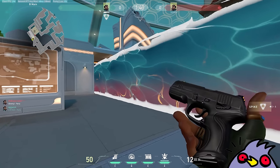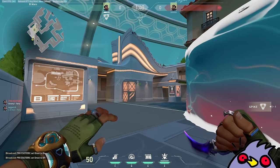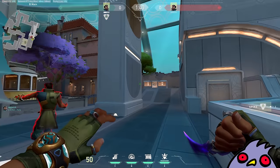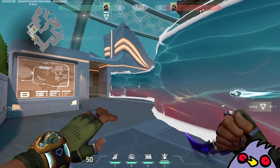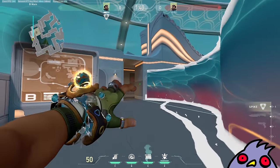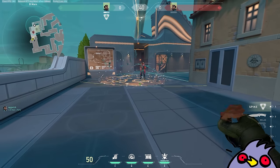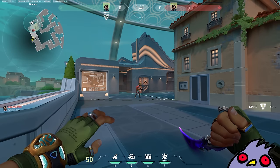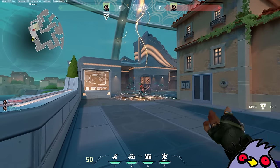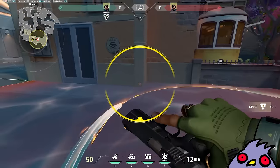His main ability is a Viper-like wall of water, and the cool thing about it is that really high skilled Harbor players will be able to curve and twist their walls around to find little pockets of space to play in. Lastly, his ult is a big AOE ability that summons beams to concuss enemies standing within the circle. You can dodge the concussions, but the point of the ult is to keep you moving so that you're not standing still.